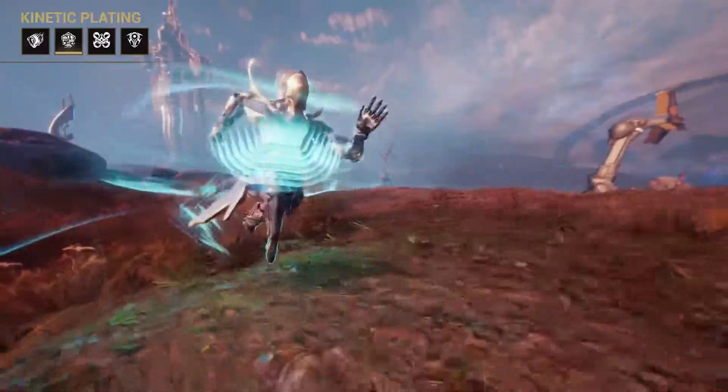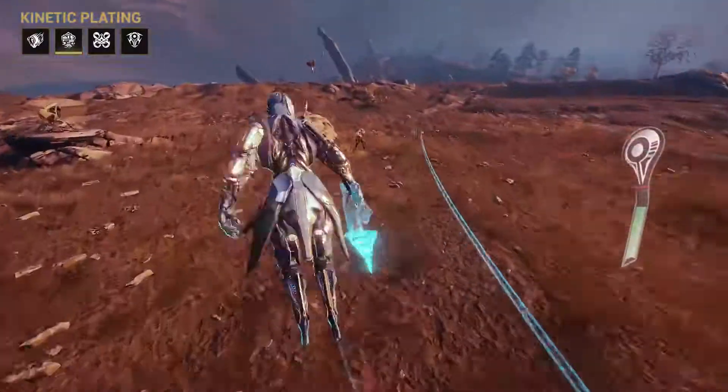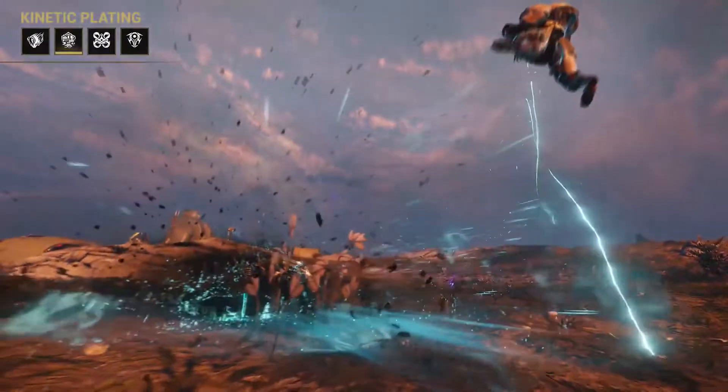Kinetic Plating absorbs physical, heat, cold, and blast damage, preventing both knockdown and stagger effects. While it depletes Gauss' battery, it returns energy based on the damage absorbed.